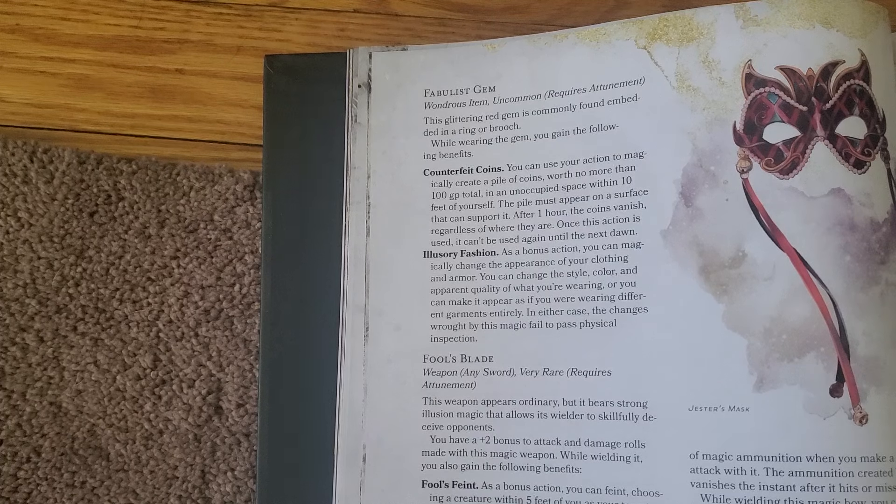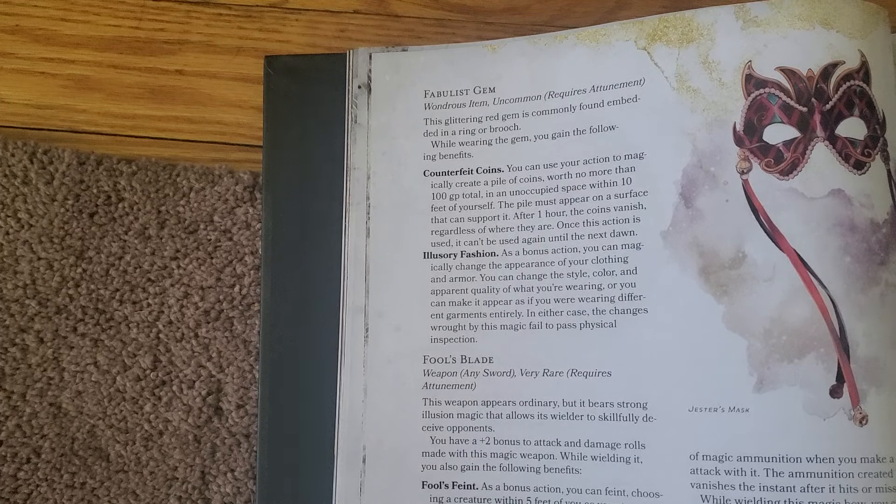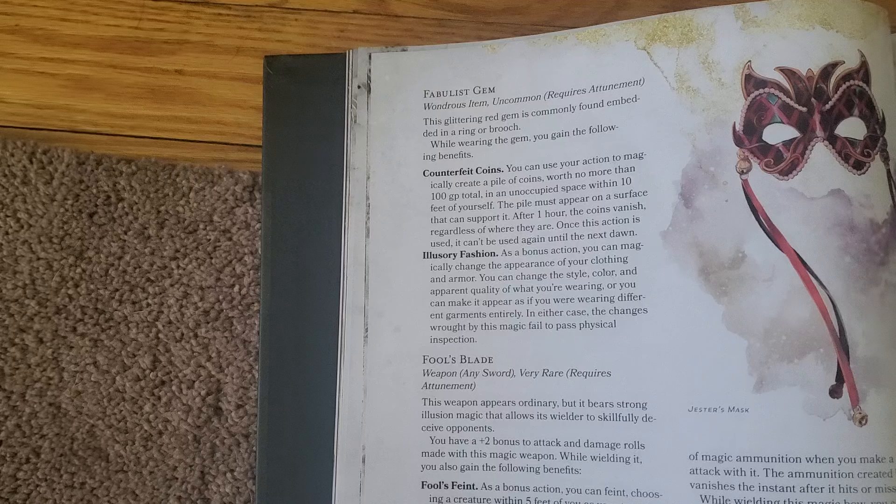The first ability lets you magically create a pile of coins equal to 100 gold total, but they do disappear within one hour. This could be great for a scam character, or even if an NPC were to give a quest using fake gold.